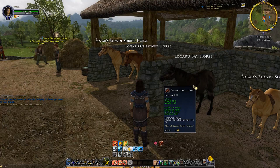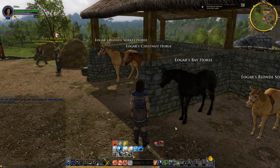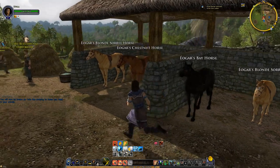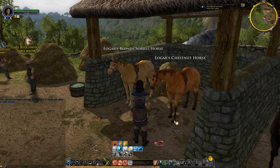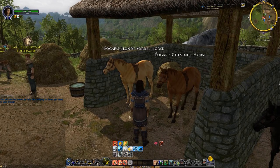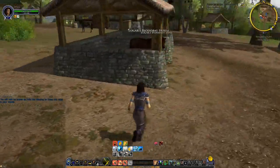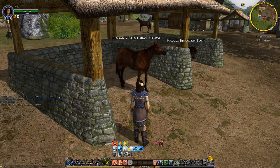I can pick between the Bay Horse here — I know that's not what Bay actually looks like in real life. There's the Chestnut Horse here. There's the Blonde Sorrel Horse. And then there's the Blood Bay Horse.